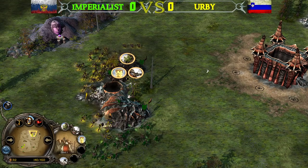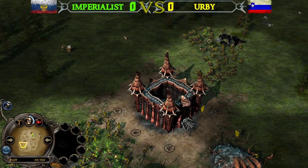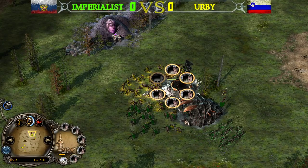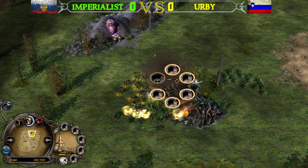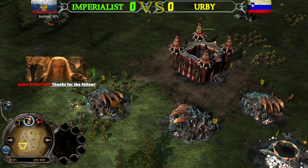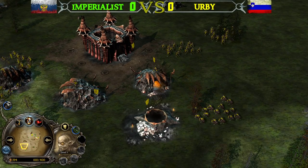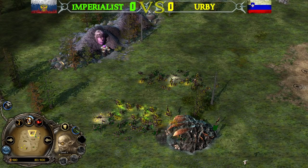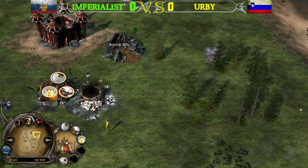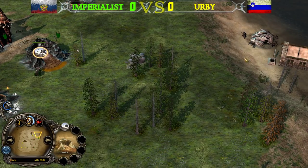Irby commits to one Goblin Cave and manages to take it down. I prefer Imperialist's attack since he was able to take down two tunnels — one tunnel and one Goblin Cave for Irby versus two tunnels for Imperialist. However Irby protects himself, meaning one resource building and one production building against two resource buildings. With only two Goblin Caves remaining, Irby can potentially out-spam his opponent, but Imperialist is already building his Fissure.